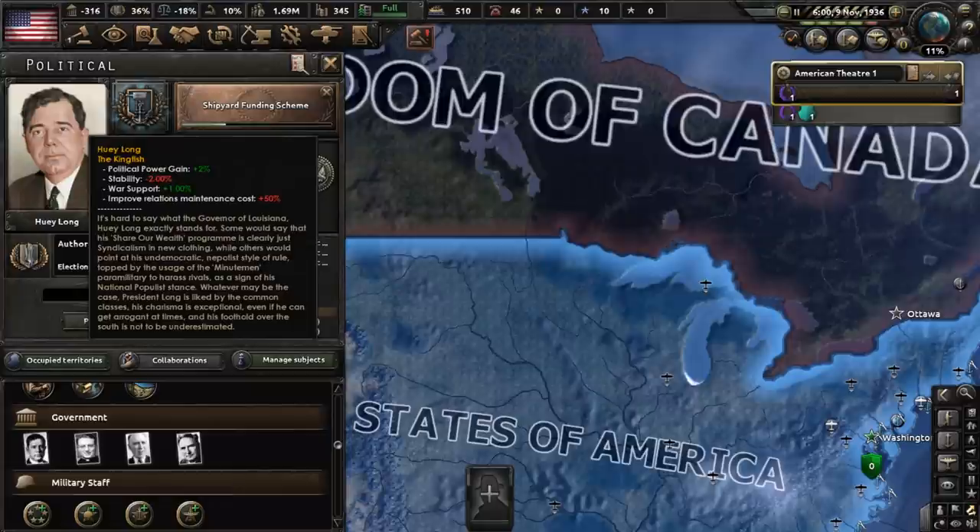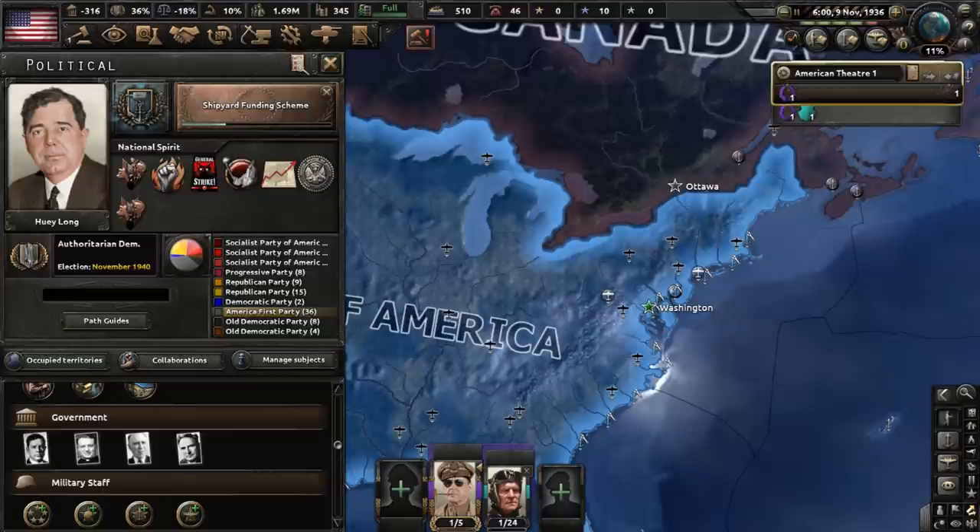The new leader of the USA has his own special trait called the Kingfish, which gives us war support and increased political power gain. Long historically was a lawyer, then governor of Louisiana, then a United States Senator. He built himself up politically as a left-wing populist and was a critic of FDR and the New Deal, which he thought didn't do enough. His alternative was the Share Our Wealth Movement, which called for more federal spending, a wealth tax, and wealth redistribution. As governor, he expanded social programs and brought forward massive public works projects, but at the same time became the political boss of his state and even faced an impeachment, which would fail.